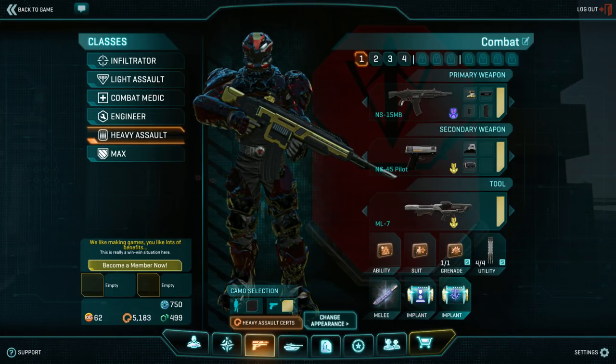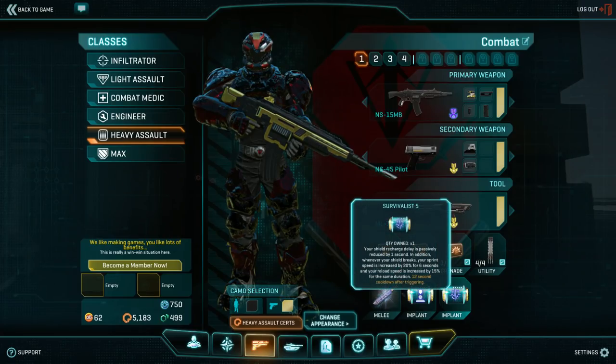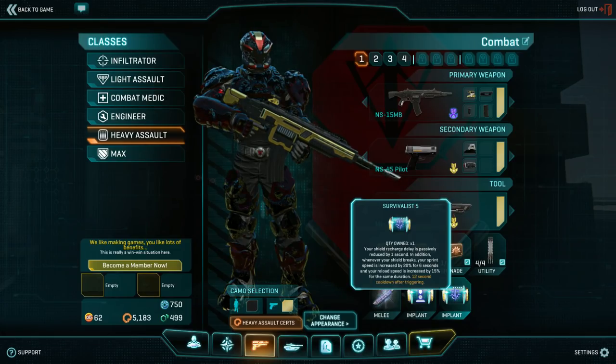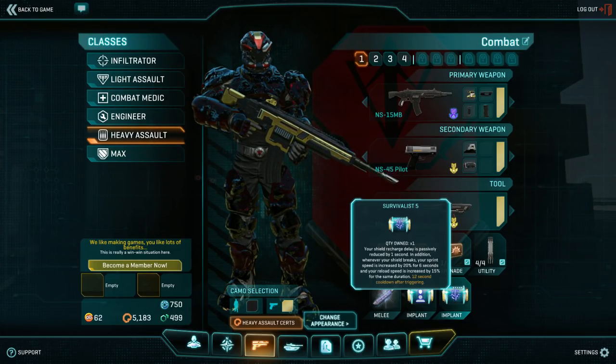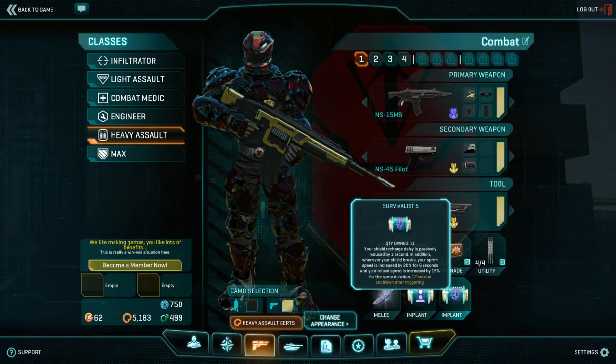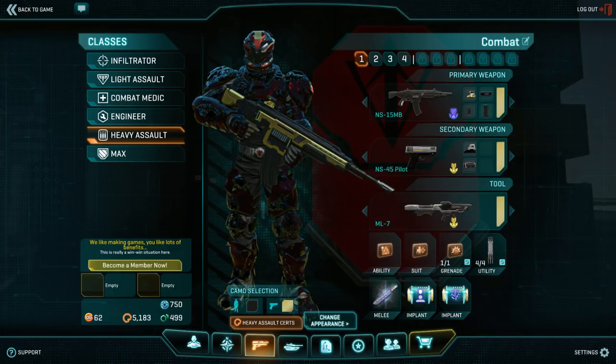The other implant slot gives you a bit more creativity. I use Survivalist: when your shields break they come up faster, and you get a massive speed boost to make it easier to escape. It gives you all-around utility and survivability. Other great options here are Battle Hardened — if you're taking a lot of bullets and dealing with flinch, Battle Hardened will solve that. Cat-like could also be added to get to more difficult spots and add to your crouch game.